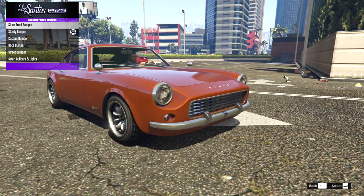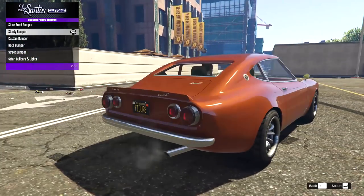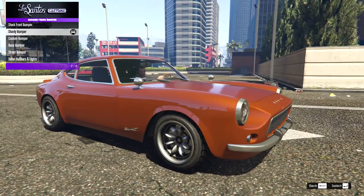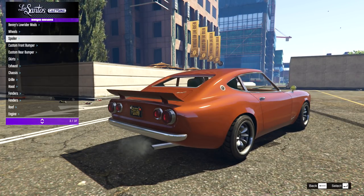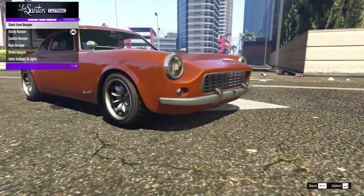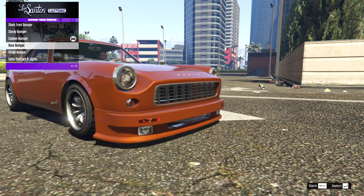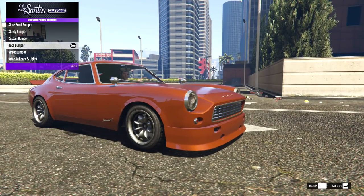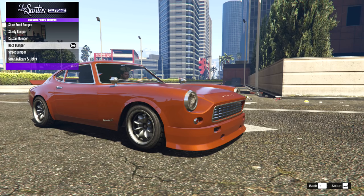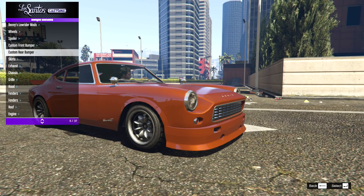I'm going to go back to the spoiler and pick the race spoiler, then on the front bumper go for something like the race bumper — let's make this into a full race car. My second build will be the one I'd personally like to do.